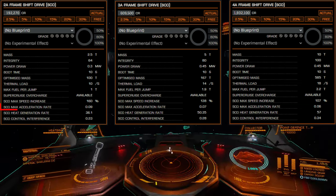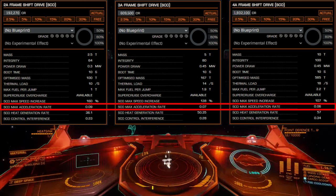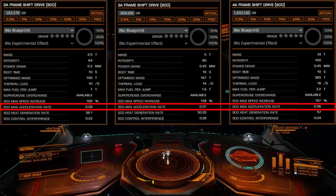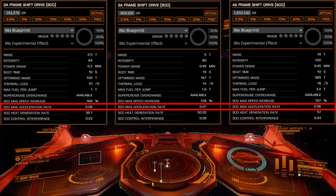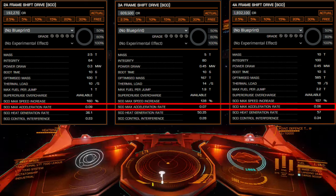The second metric is SCO max acceleration rate. This figure controls how quickly that maximum speed can be achieved, allowing for greater distance to be covered in less time. This figure scales down as drive size increases and is not affected by module grade.